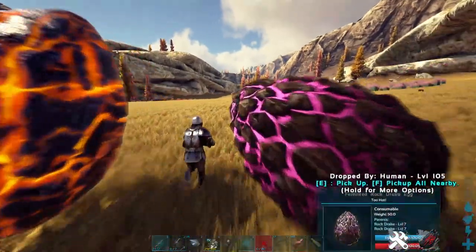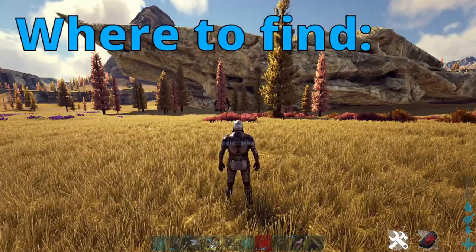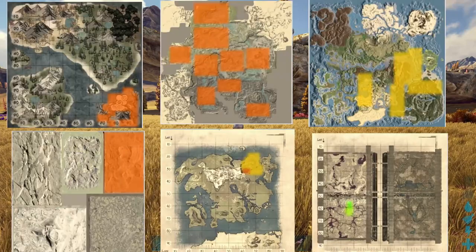All you're then going to want to do is go and get your Basilisk. You can find the Basilisk on a multitude of different maps — I'll put the maps on screen now — but they spawn on Aberration, both Geneses, Crystal Isles, and Lost Island. Those are the spawn locations, so feel free to go find one for yourself.